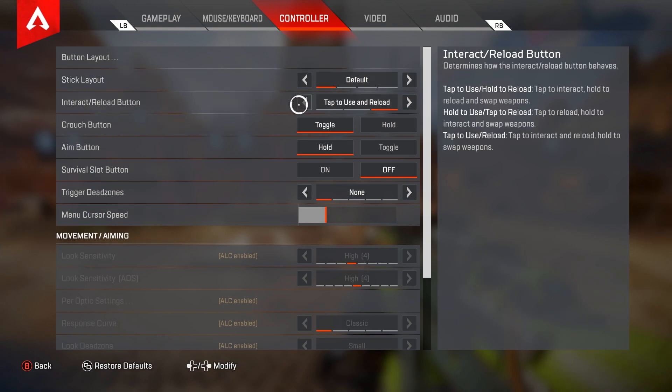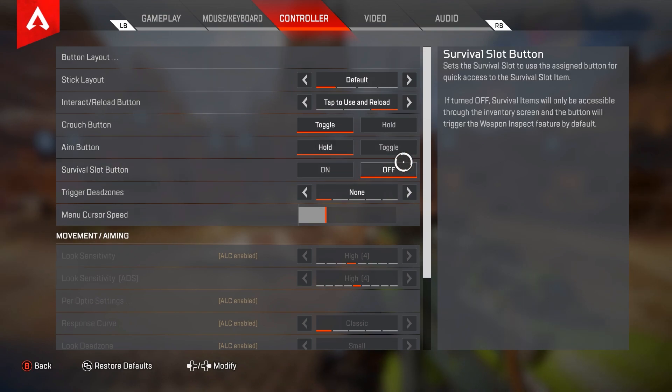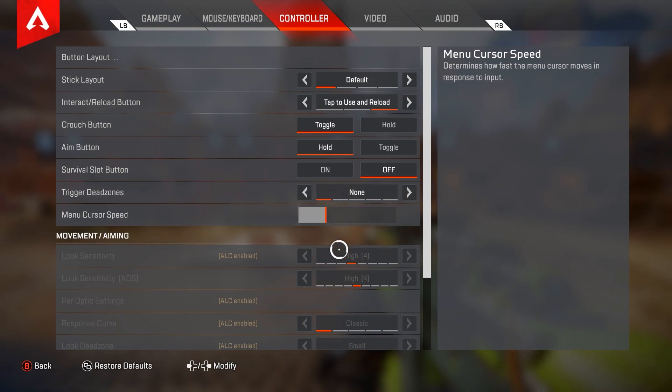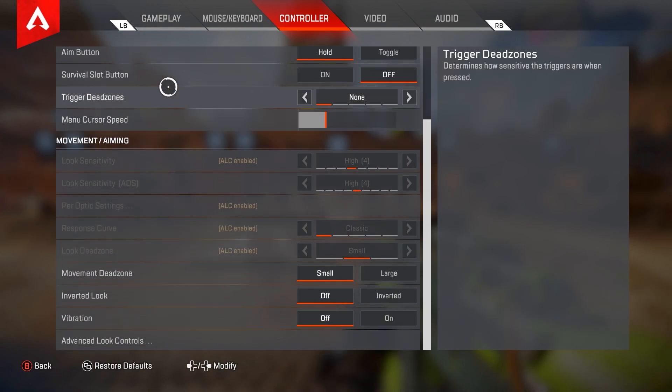For interact/reload button I have it on tap to use and reload. Using hold to use can be better because then you can reload behind shields, but I was never able to get used to that. For crouch button I have this on toggle — that's really preference. For aim button I have that on hold. For survival slot button I have this turned off. For trigger dead zones I have that on none. For menu cursor speed I prefer to have it towards the bottom — when I'm going through death boxes I normally just go up and down, so there's no need to look around for loot.